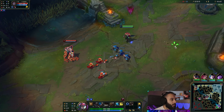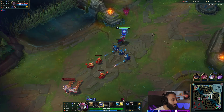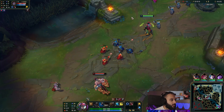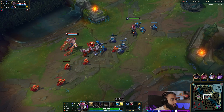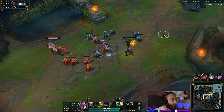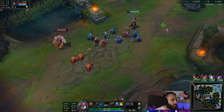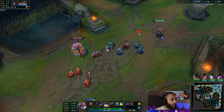Got all three minions right there. I don't want him to proc my Bone Plating for free — that's kind of unfortunate but whatever. He can't jump on me, it's a pretty long cooldown, and that's pretty much the only time we can fight this guy, is if we have Bone Plating. Otherwise he's just going to destroy us with Electrocute, but the wave is pushing into us slowly.